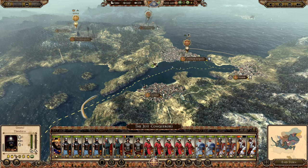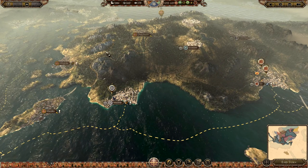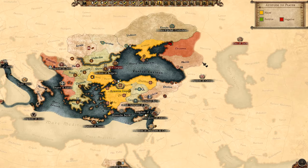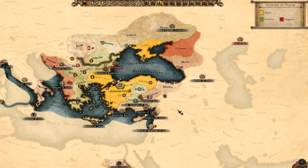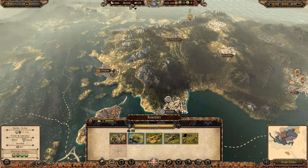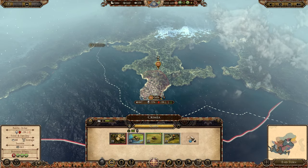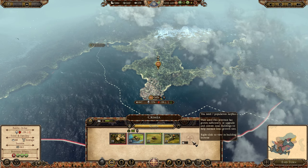We are going to try and focus our attention on Anatolia again today, seeing as how we currently have no enemies besides those guys up north. I don't really intend to expand that way right now — maybe if I'm lucky they'll just offer me peace at some point. Building-wise I think we're fine. I'm waiting on some regions to grow a bit more around here. I do need to get some garrisons up, so we'll be trying to do that.